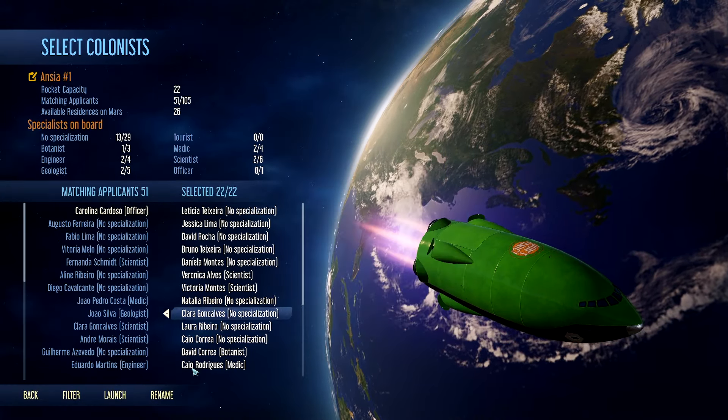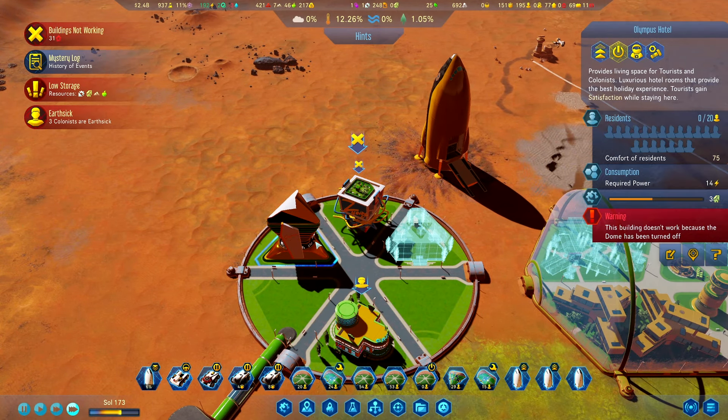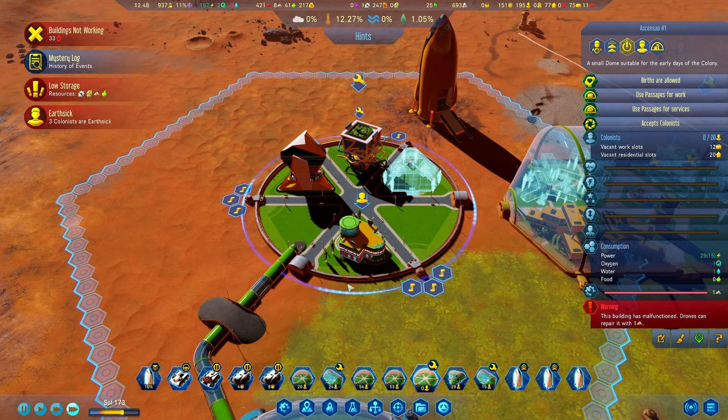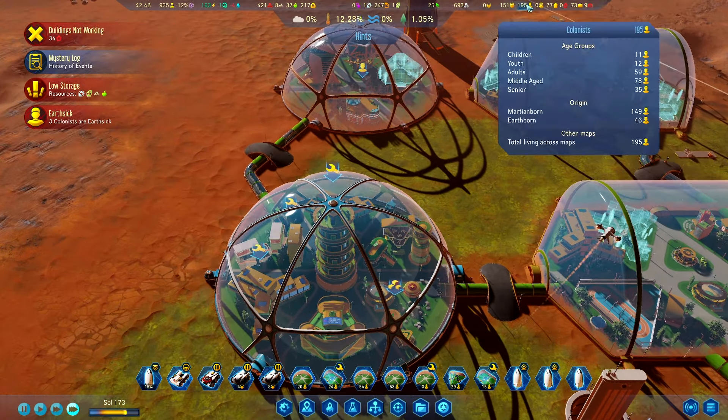We can request some more passengers. We have some more buildings constructed — a casino complex is done, our hotel, and the amusement park. I'm opening this dome, let's see if we actually get some people working. We're currently at 195 people, quite a lot of Martian-born, but also definitely waiting on more people — waiting on some polymers and some electronics.